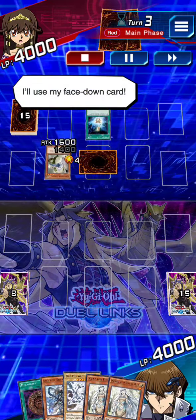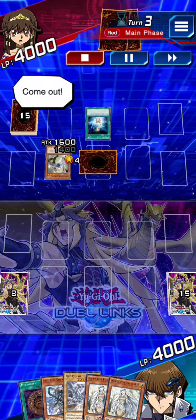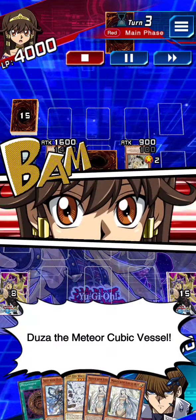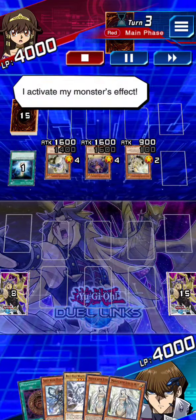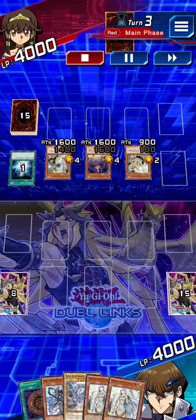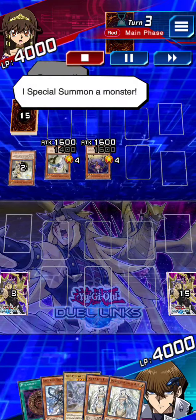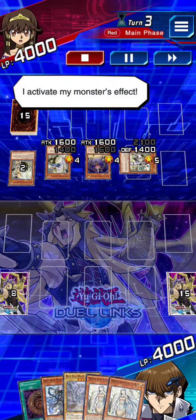I'll use my face-down card. I special summon a monster — Duzza, the Meteor Cubic Vessel. I activate my monster's effect. Come out. I special summon another monster. I activate my monster's effect.